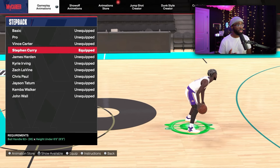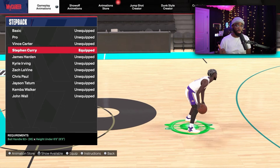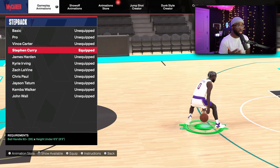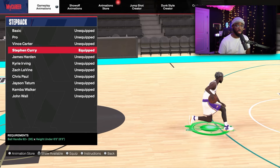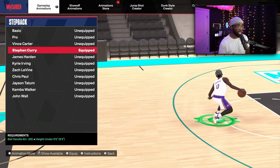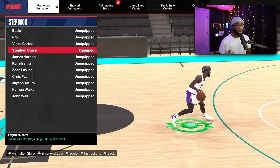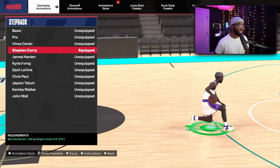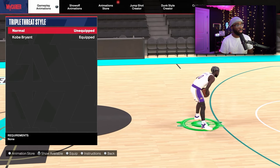For step back, I'm using Steph Curry for the majority of the year. It doesn't have the LeBron James hop back, but the snatch back and other moves in the package are better for comboing and chaining moves together. For builds under 6'5", you want Steph Curry for step back. And for triple threat — really simple — I'm using Kobe Bryant.